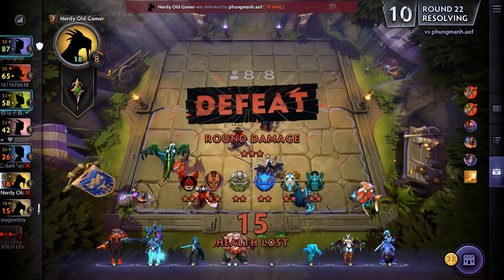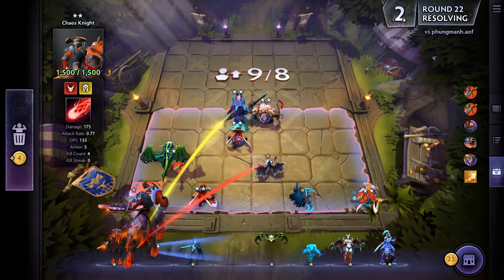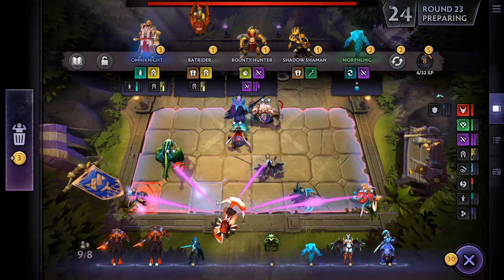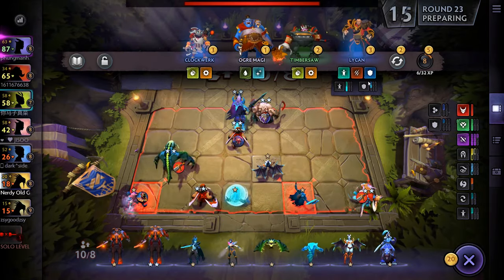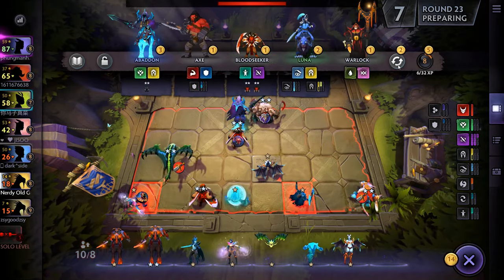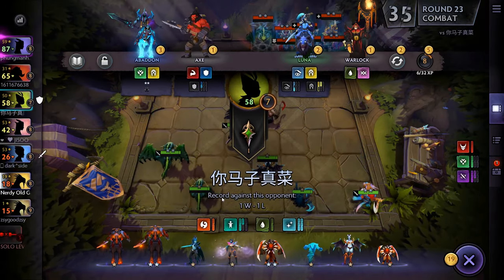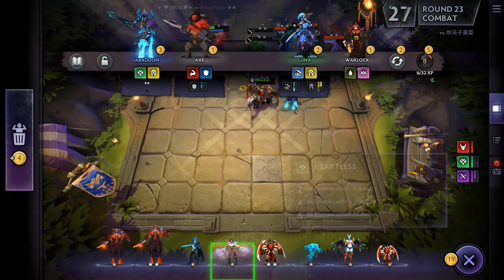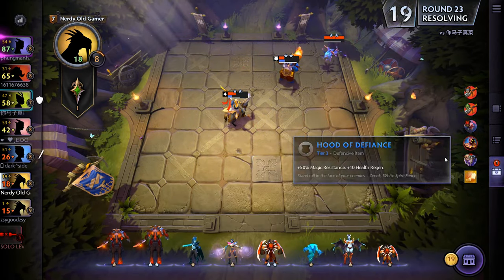Maybe Abaddon - you know what, we'll get Abaddon and Pudge, because then we have the Heartless synergy. There's another Morphling. We do need to get better, so Luna go away. I lost my Templar Assassin - that hurt.